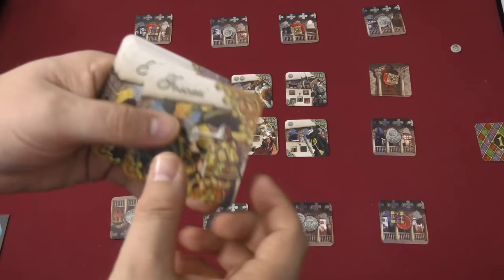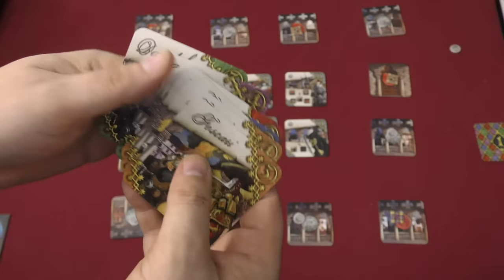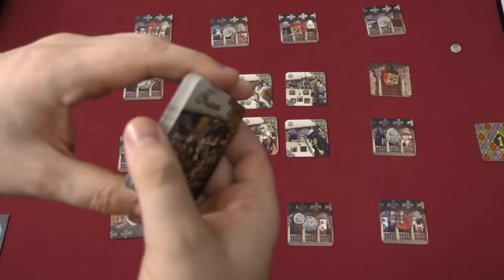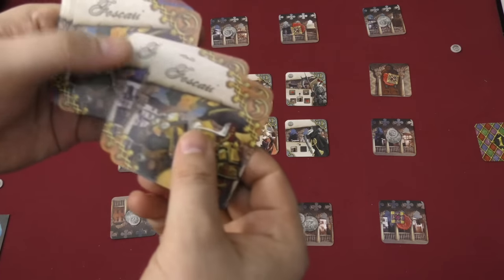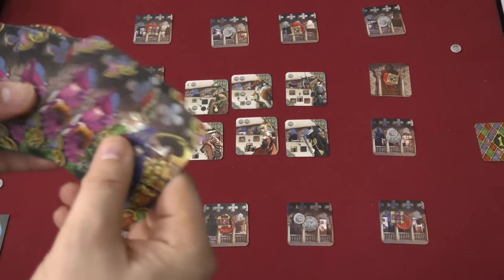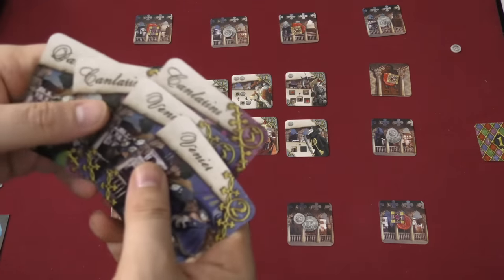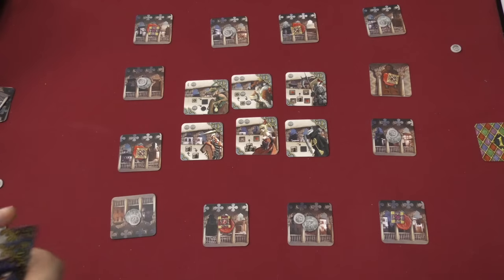Each player is going to get a different faction, and there are cards for each of the factions numbered from one to four. You are going to take these factions and shuffle them, including one extra faction that's not being played. So if you're playing with four players, you'll have five factions. You'll shuffle these each round and each player is going to get four of them, pick one, pass the rest to their left, and draft until you have four cards.